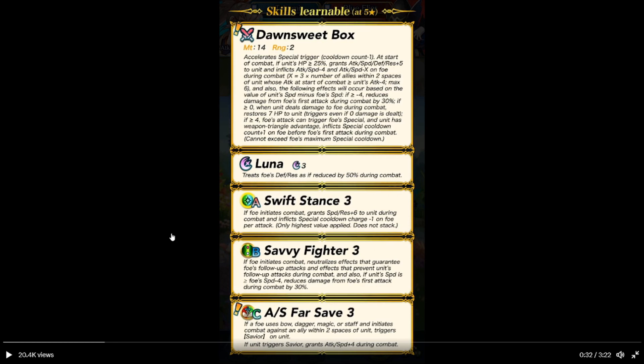Luna — two charge. New weapon effect. Choose foe's defense and resistance, reduces those by 50% during combat. Swift Stance 3: if foe initiates combat, speed and resistance plus 6 to unit. Athletics: special charge minus 1 on the foe before the attack. Doesn't stack.